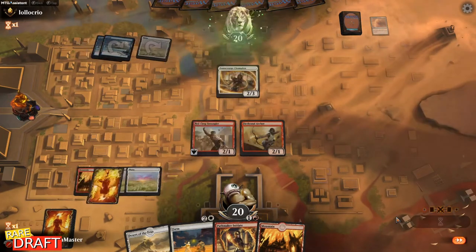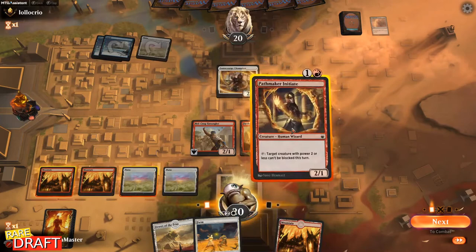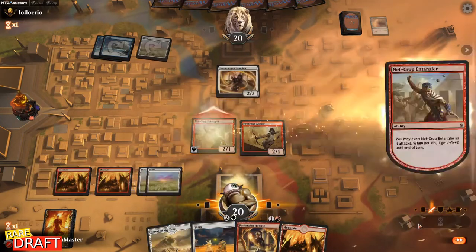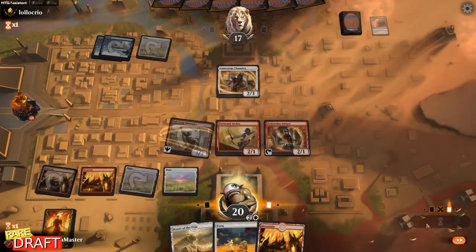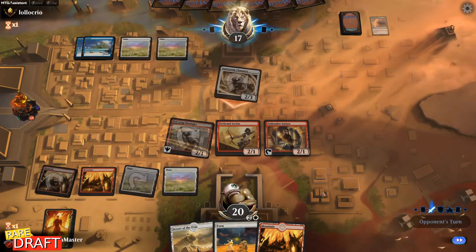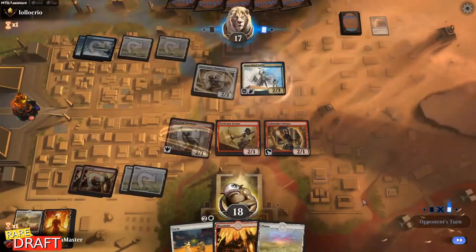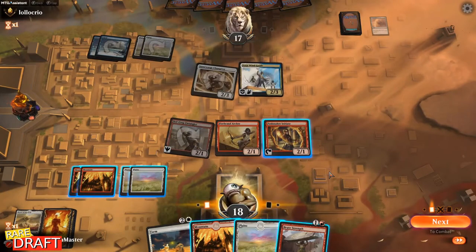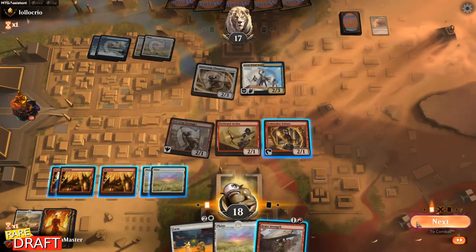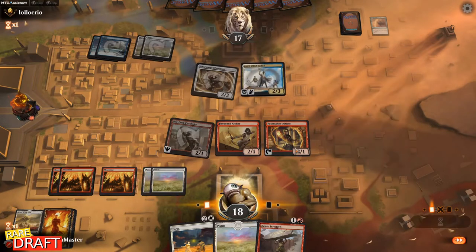Unless they have a creature that can block, in that case we'll use Farm to protect our creatures. That's a good target for Farm. I'm wondering if I should exert, not attack with my Archer, and do two spells this turn — I think that's the better play. Exerting here. Opponent's attacking here — don't mind taking two. I'll just cycle. We have Brute Strength but that won't allow us to save a creature, so we're just attacking and farming.